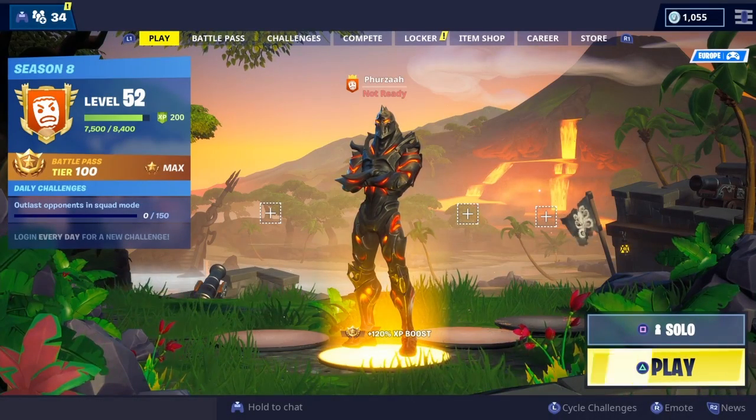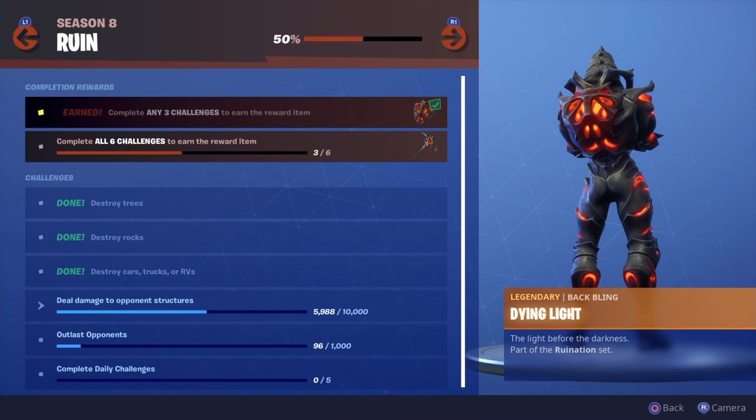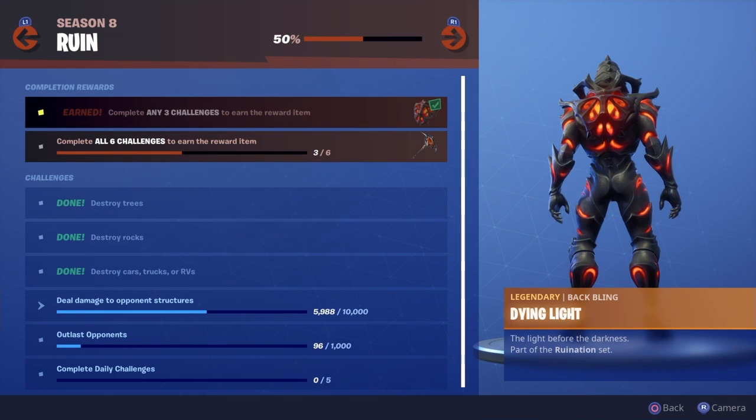What's going on people, it's your boy Fez here and welcome back to my channel. I finally have the Ruin skin in Fortnite Battle Royale. I unlocked the challenges and went ahead and unlocked the bat bling, which you get from completing three challenges. The three challenges I completed were destroy trees, destroy rocks, and destroy cars, trucks, or RVs — they were really easy. Once you complete three challenges you unlock the bat bling, called Dying Light, which is definitely a nice bat bling.